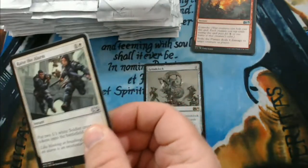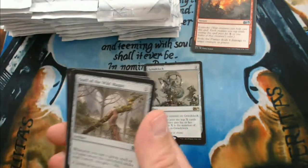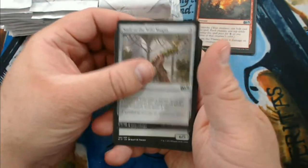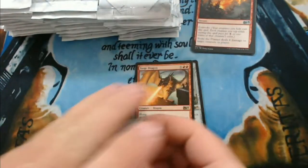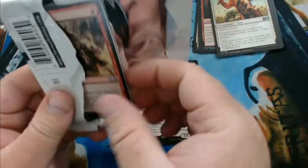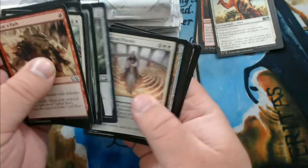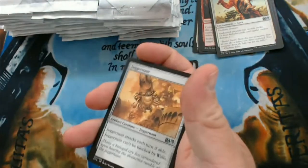Maybe it's just me but it feels like these packs open a little easier than newer packs. Alright, so we got Staff of the Wild Magus, Ancient Silverback, Battle Mastery, and a Siege Dragon as our rare. I know M15 was a fun set for me.